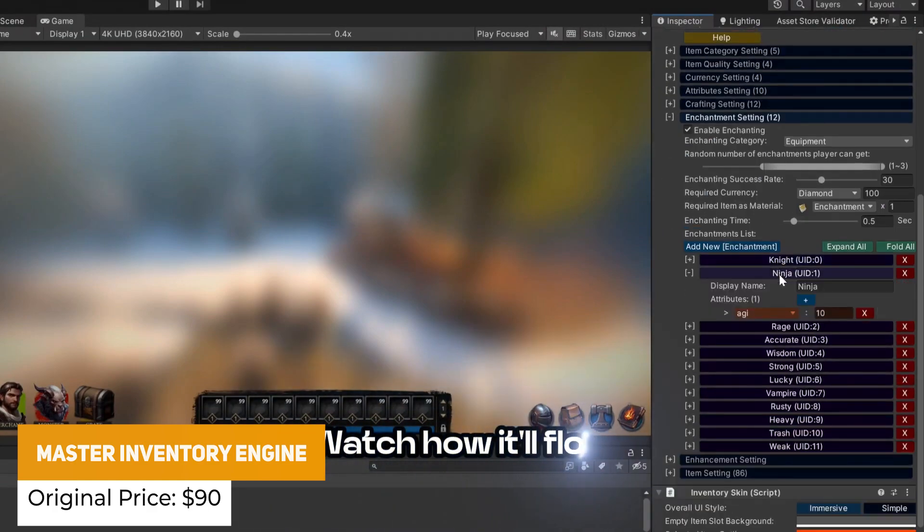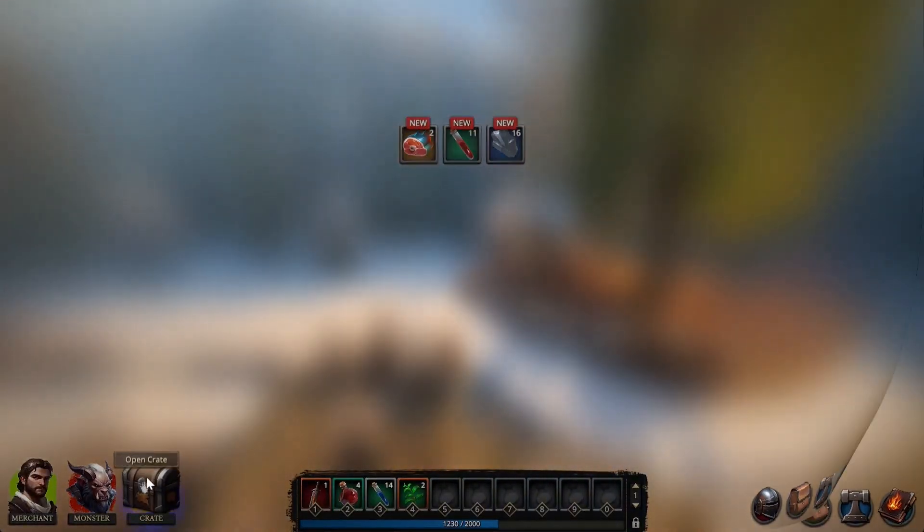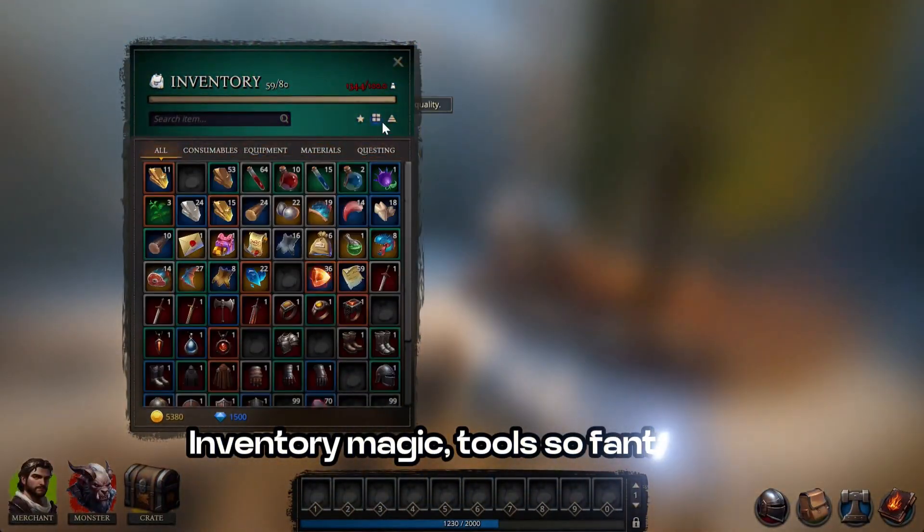We've got the Imagery Engine — Crafting, Loot, Trade Skills, and Hot Bar. This is a complete solution for any survival game, horror game, or anything in between to elevate exactly what you've got.